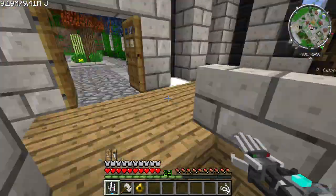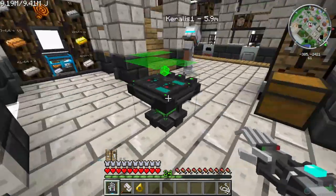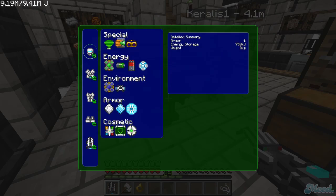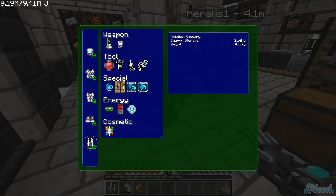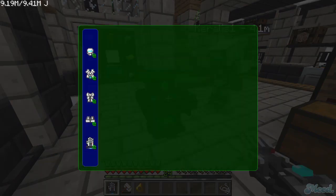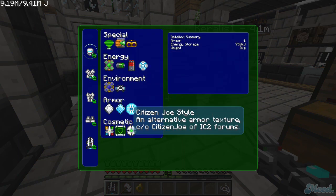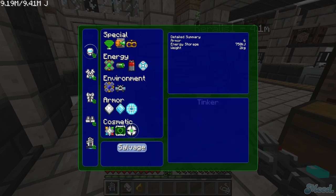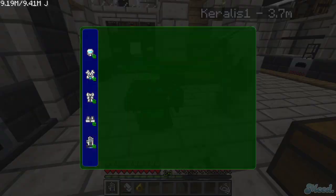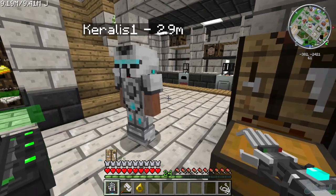We need to mod this so I look as bad as you do. First step on every single piece: click on the tinker table — night vision, flight control, whatever. On the bottom, if you click on 'cosmetic' — the white circle — it's free. If you put that on all of them, then you'll look like me.